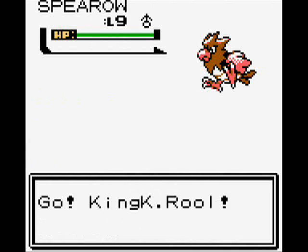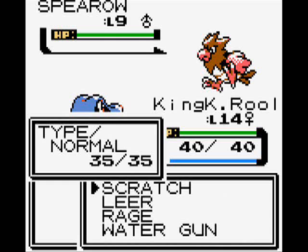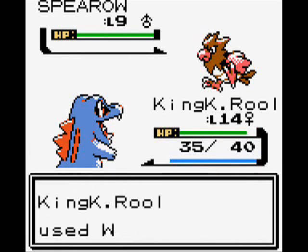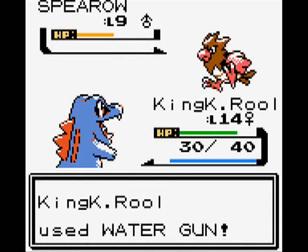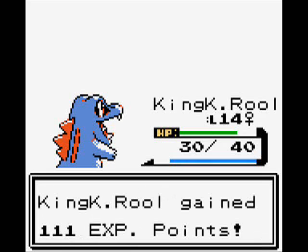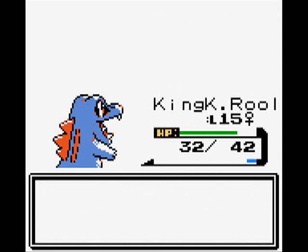But it's nothing bad. The first guy I fight has a level 9 Spearow, which is a new Pokemon we haven't seen yet in the run. I might actually catch one since I do need a Fly slave. It goes for Peck, which actually does a lot of damage — I haven't seen myself get hit for that much except when it was super effective.